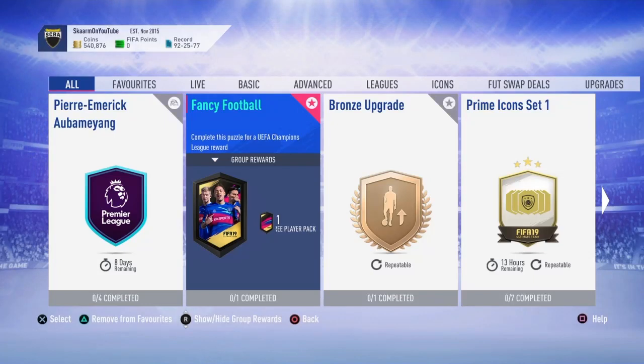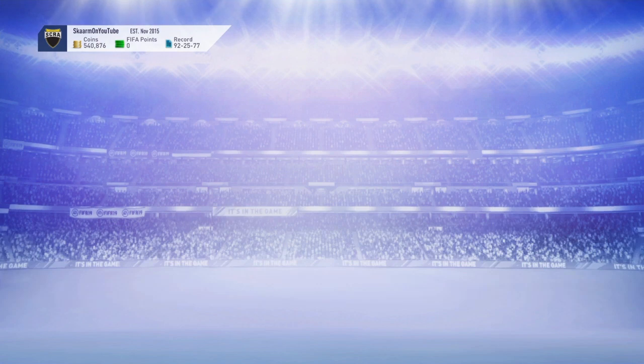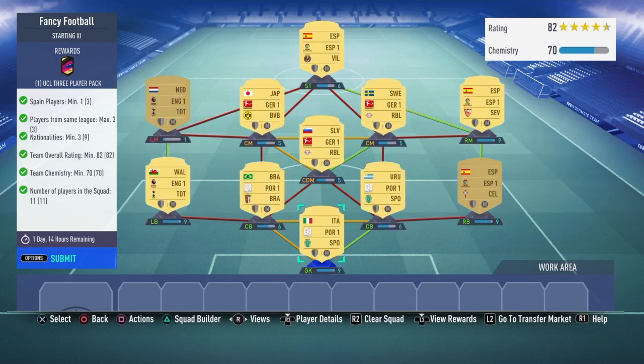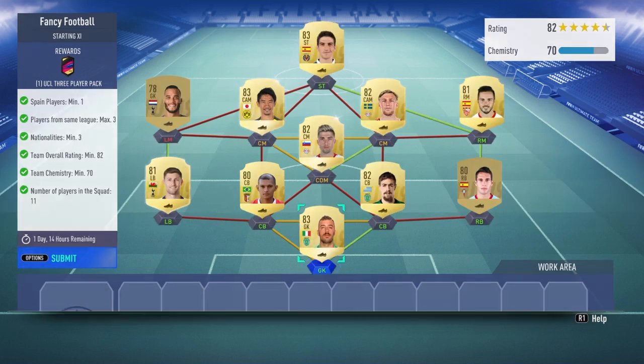What is up guys, it is Skarm, and for today's video I'm going to be completing the Fancy Football SBC for UEFA Champions League. The reward for completing this SBC is a UCL three-player pack, which gives you three blue cards. I do think this SBC is worth it if you do have the coins, because it's always fun to take the risk and hope you can get something really good. This SBC is going to cost you 10,000 coins to complete and does not require any loyalty.